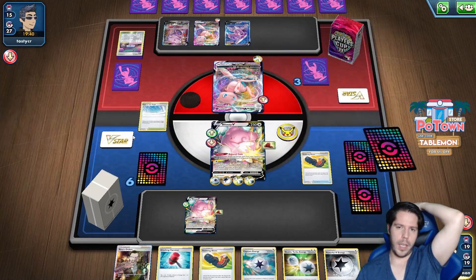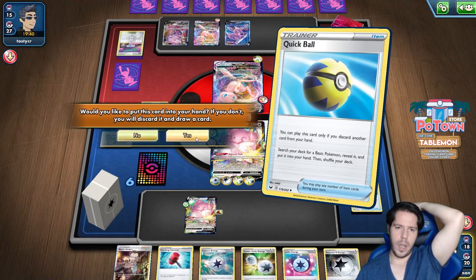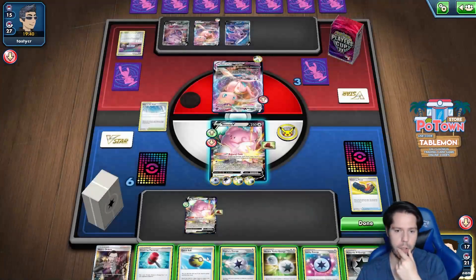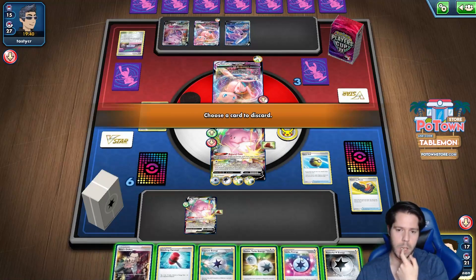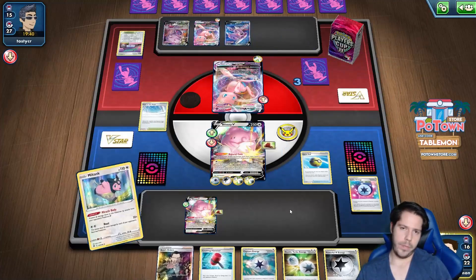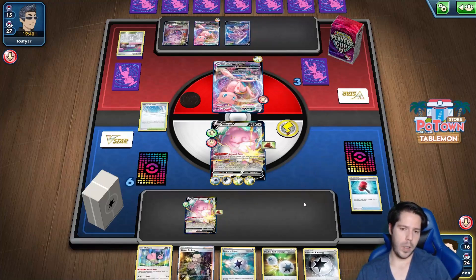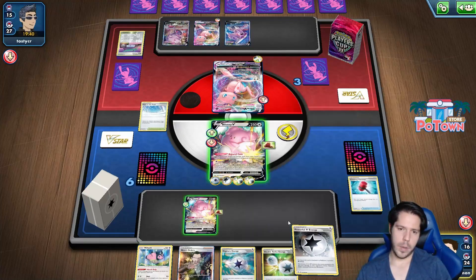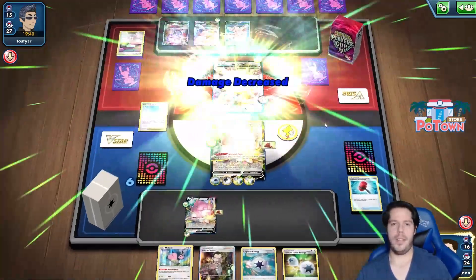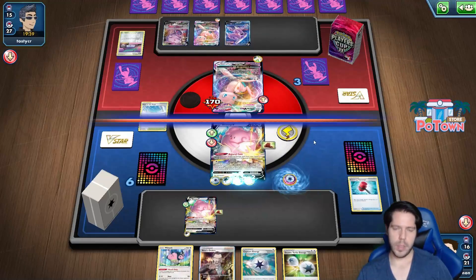I have two energies with the factory. I'll attach that energy here and then we'll have a little Blissful Blast. We're nowhere near close to getting a knockout right there, which is fine. I just powered up another 100. With this it would actually be a clean one shot on the VMAX if my math doesn't fail me.